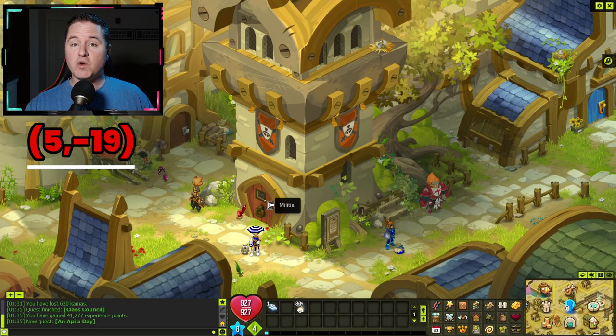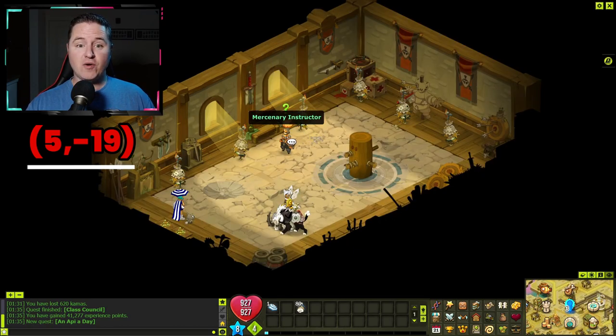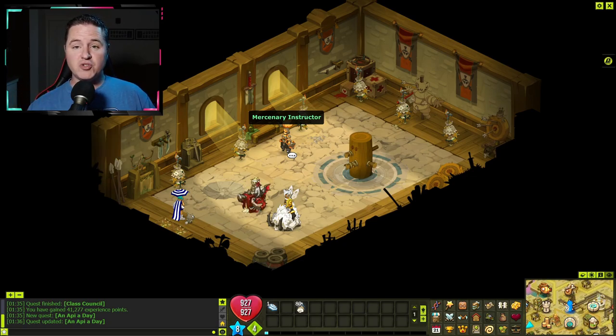Next, you're going to come up to 5, negative 19 where the militia is. You're going to go inside and talk to the militia instructor located in the back room. After that, the instructor is going to send you down to the grocery store located at 1, negative 16.